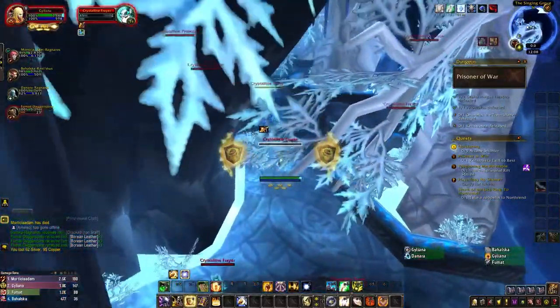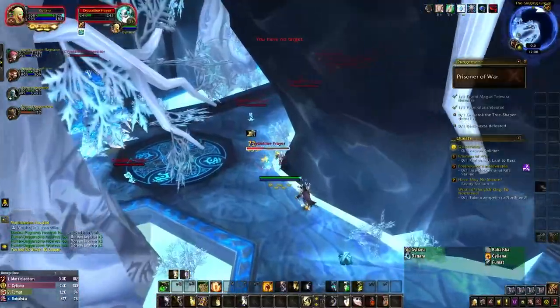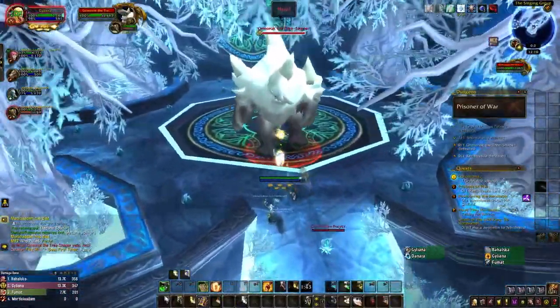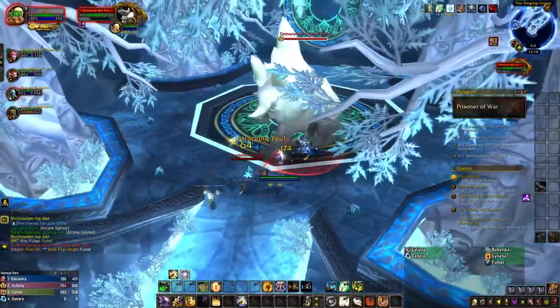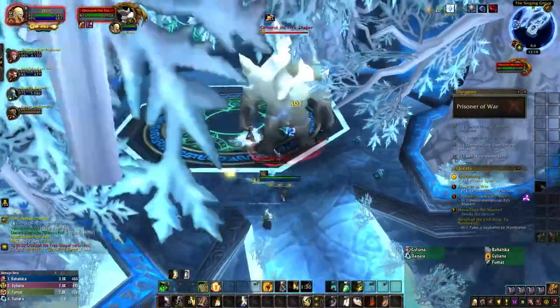There are five Crystalline Protectors in total, but provided you hug the wall as shown, you only need to pull one of them before starting the next boss. Before pulling Ormarok the Treeshaper, the third boss, you should drag one of the Crystalline Flares into the boss arena and kill it to gain the 25% damage reduction buff.